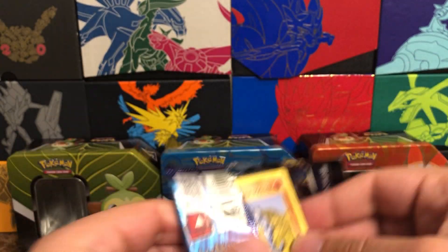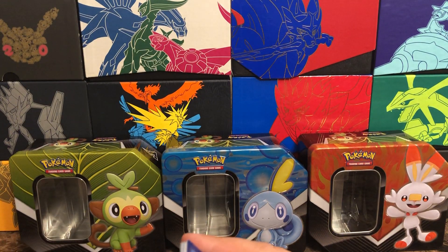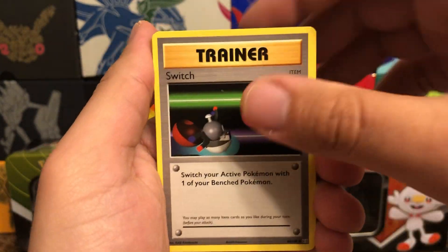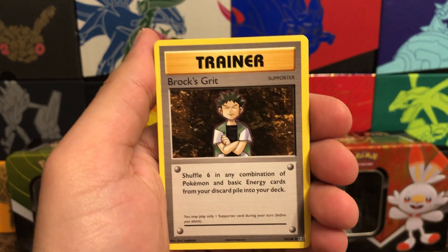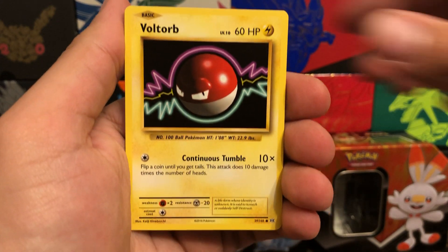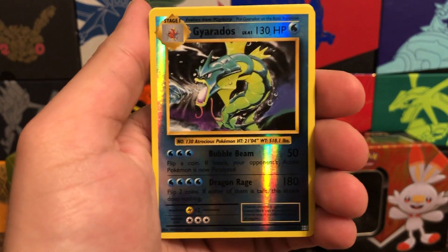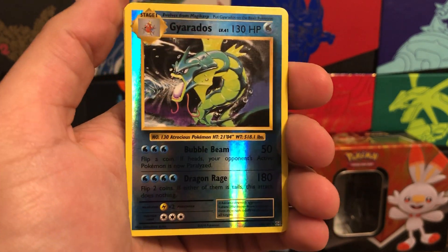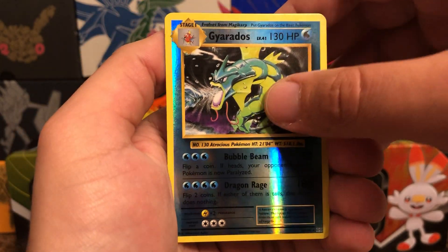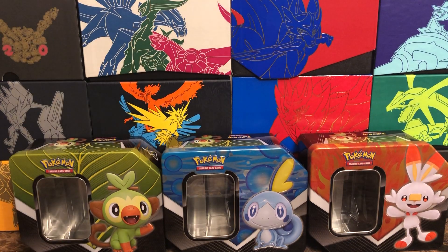Right into another Evolutions — actually so easy to open compared to Sword and Shield. Code card, one two three to the front, and the flip. Starting off with a Switch, then Maintenance, Rox, Grit, Onyx, Fairy Energy, Volt Orb, Tangela, Polywag, a reverse Gyarados — I'm pretty sure I still have the original holographic somewhere, it's amazing — and behind that a Beedrill.